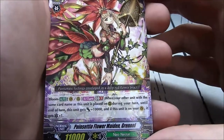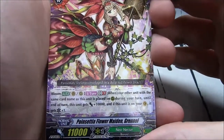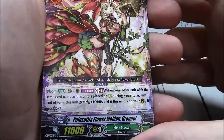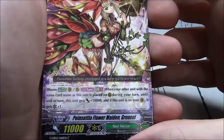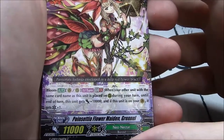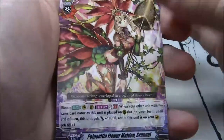Grade 3 for Neonecter: Poinsettia Flower Maiden Grinnell. Bloom, vanguard or rearguard, once per turn, GB1 — when your other unit with the same card name as this unit is placed on rearguard during your turn, this unit gets plus 10k, and if this unit is on vanguard, it gains critical.